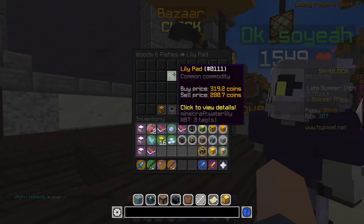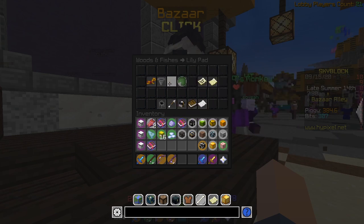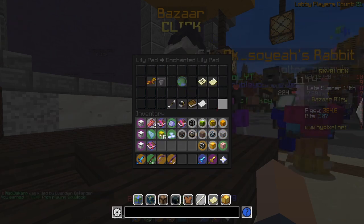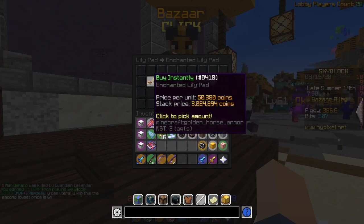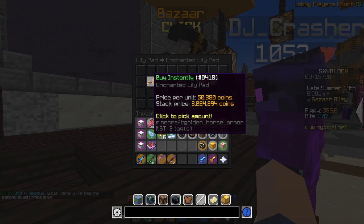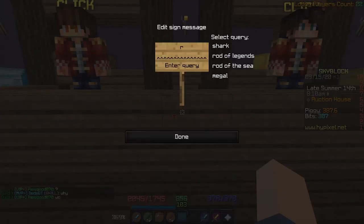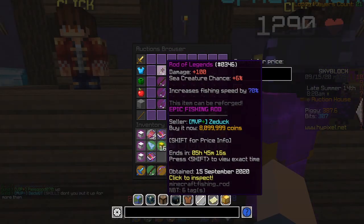Let's talk about pricing. To get this rod all the way up to the Rod of the Sea, you have to upgrade it four times. You get the regular fishing rod and lilies, which is the cheapest part — less than 200,000. Then you get 8 Enchanted Lilypads, which is about 400,000, making it around 600,000 total. Then to make it the Rod of Legends, you need two stacks of these, which are at an all-time high right now, so it's 6.4 mil on top of that — about 7 mil to get it there. Wait, why are the prices like this? It's 7 mil from the Bazaar, and it's 8 mil on the Auction House — what a scam.